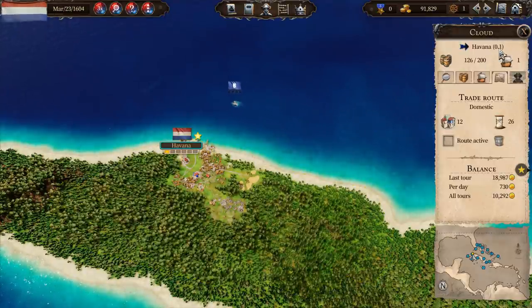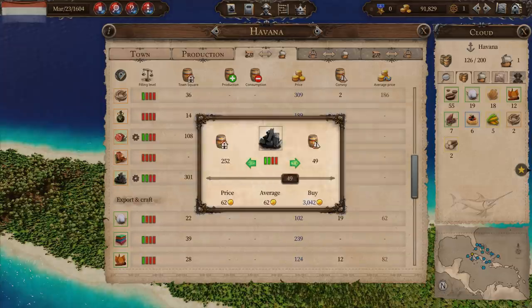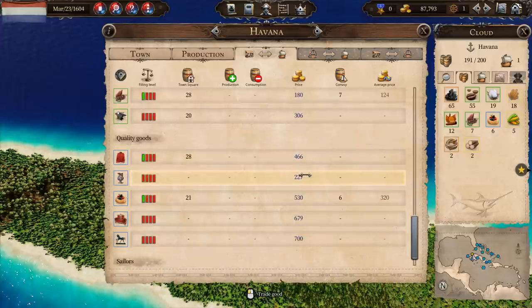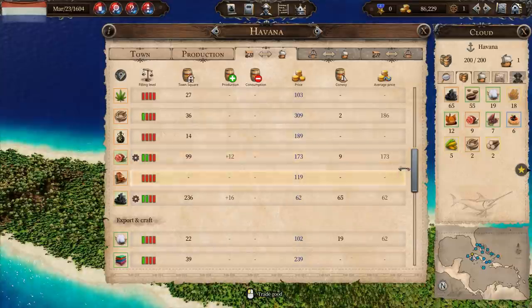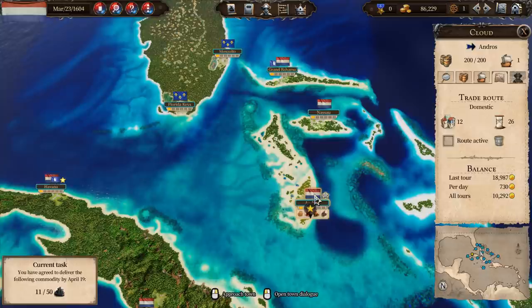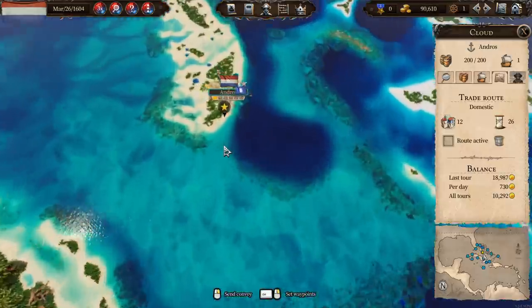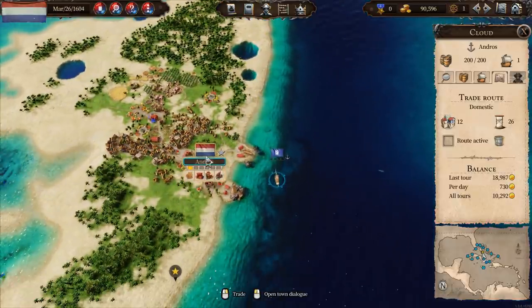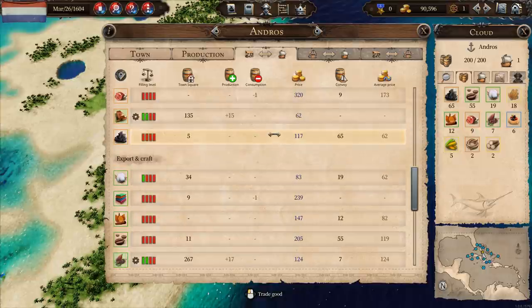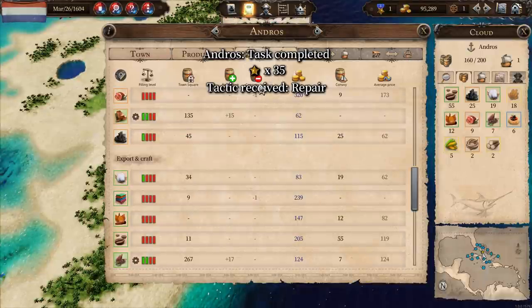Then we're going to sail back to Andros. If I press the Alt key I can see the wind conditions — we're sailing against the wind, which is not ideal, but it swings on roundabouts. Now we're at Andros. Actually I only needed 50 and we'd already delivered 11, but as long as we give them enough to satisfy the contract it'll all be good. We'll sell off as much as we can and still make a decent profit. And we have received a tactic — a ship's tactic called 'Repair.' We can sell meat here for a very good price, and sell the corn too.